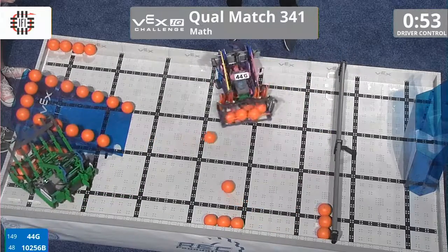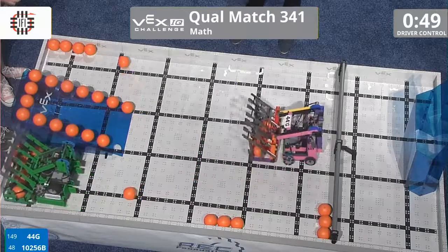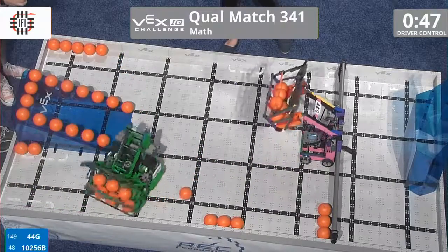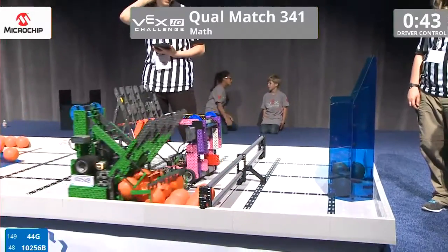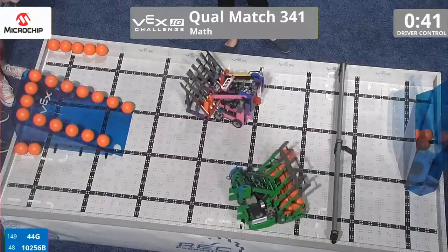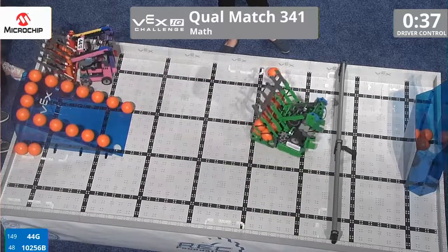Both robots starting off by trying to collect as many balls as they can. 44G is gonna go ahead and start scoring them. That's five already in — at three points each, that's a total of 15 points scored right there, while their teammate has a lot.